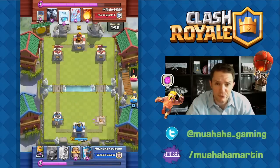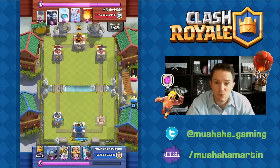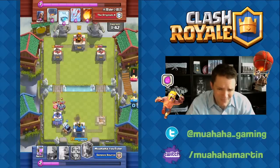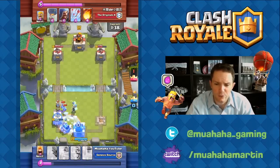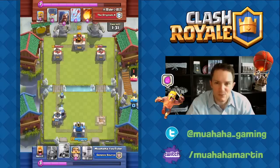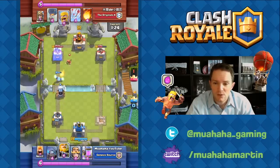Right now we're seeing a lot of giant balloons or Lava Hound balloons, but I have not typically seen the Prince balloon. It seems to work pretty decent for him, but as you'll see coming up, it's not really his deck that wins his hand. I think I could have turned it around with Sparky and Royal Giant at right about this point — but watch what happens with Sparky. This is crazy, I've never seen anything like this before. If you guys have, please let me know in the comment section below.